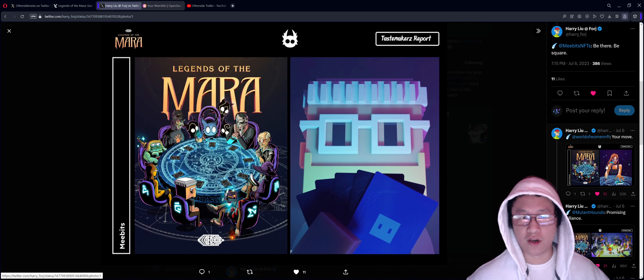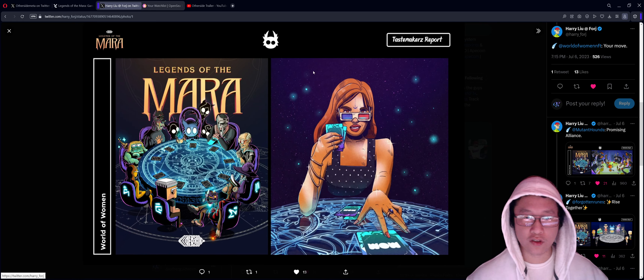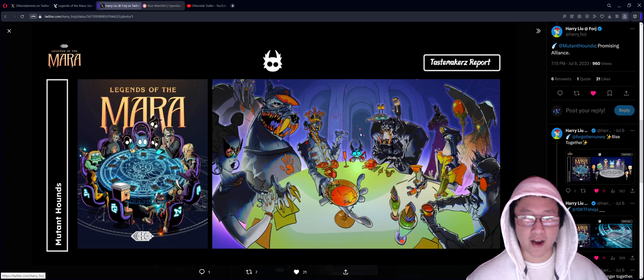We also have MeeBits — I know a lot of people have MeeBits, so definitely use these if you have them. World of Women has a super beautiful art style, really nice overall. Then we also have Mutant Hounds, which depicted the round table in their own aesthetic — super grim fantasy. That looks super cool.